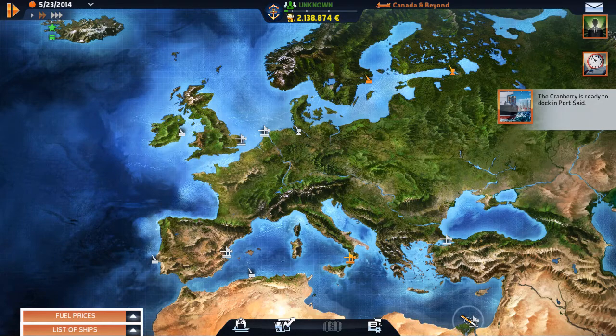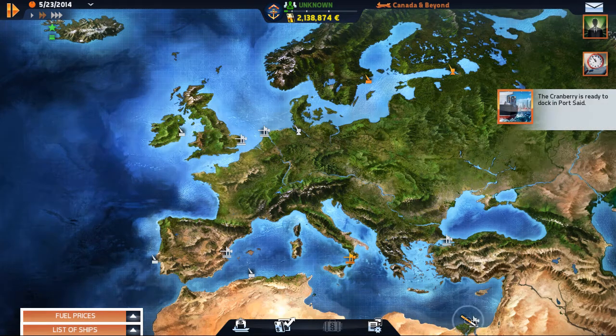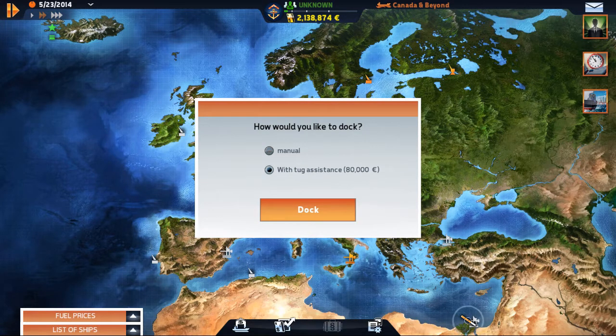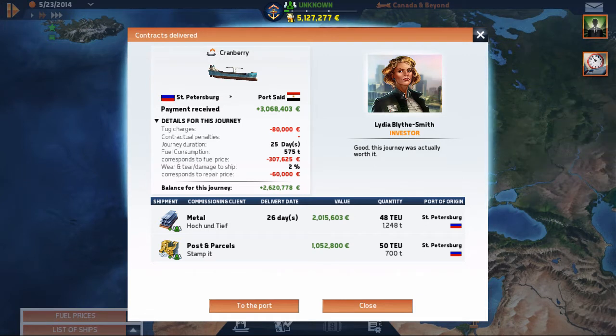We are into the next place — the Cranberry is ready to dock in Port Said. These are things you have to think about when you set up for a run. I have 27 ton of fuel left out of 600. If I'd had to go around something, maybe I would have run out of fuel and had to call a tug, and it would have cost me half of my profit to get in. We made a profit on that trip of $2,620,000.